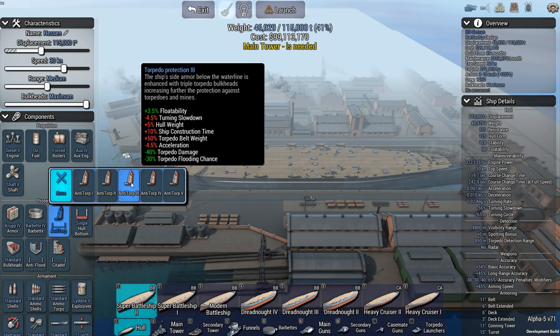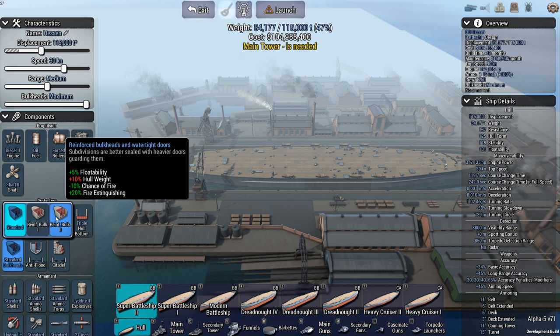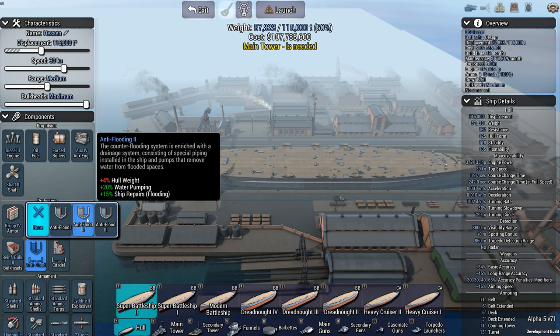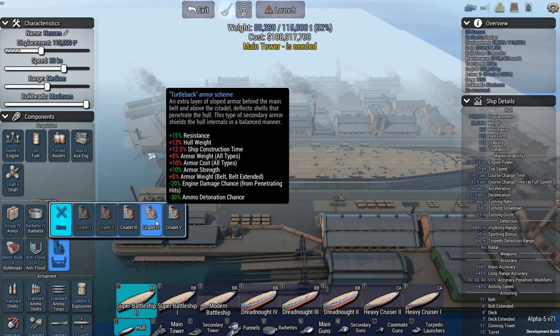Armor Group 4, barbette maximum barbette thickness. Anti-torpedo — I'd say this super battleship would always be escorted, so torpedoes would be intercepted and detected by other ships. Let's go with anti-torpedo protection 3, triple hull, standard reinforced bulkheads 2, anti-flooding 2. The biggest threat to this ship would be shells from other battleships. And for the citadel — actually, I think the Germans used a turtleback armor scheme. At least Bismarck and Tirpitz had one, and this could be the next extension of that project.